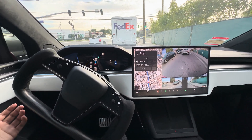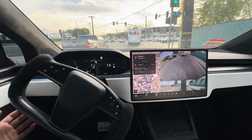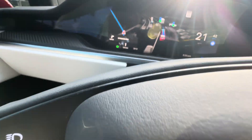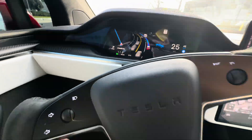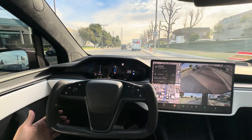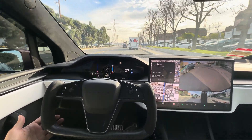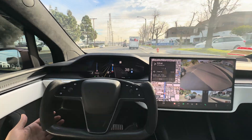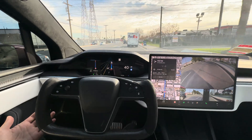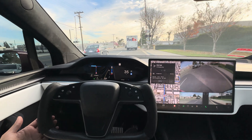And then it will loop you all the way around. So there's a dip here — it doesn't show on the actual FSD visualization. So if you're driving, make sure you pay attention to those dips, as you'll be flying through the deep ones. Same thing with speed bumps — it's a hit or miss. I would say 20% of the time it may detect it, which is a very low percentage. So just be prepared for that.